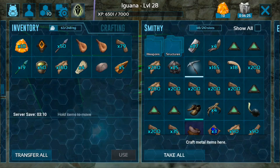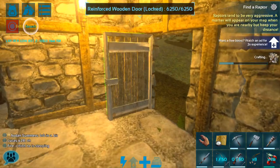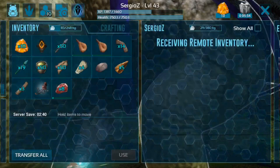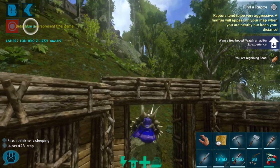All we need for the raptor saddle is some wood, which I do have — that'll be plenty. So we can craft that up too. Awesome, now we should be all set to go out and tame ourselves a raptor. I'm gonna make sure I have extra meat — Sergio here just holds it for me until it spoils. I know there is a little bit of good meat on Sergio. We are all set — we're gonna go find ourselves a raptor to hunt and then find another raptor to tame.